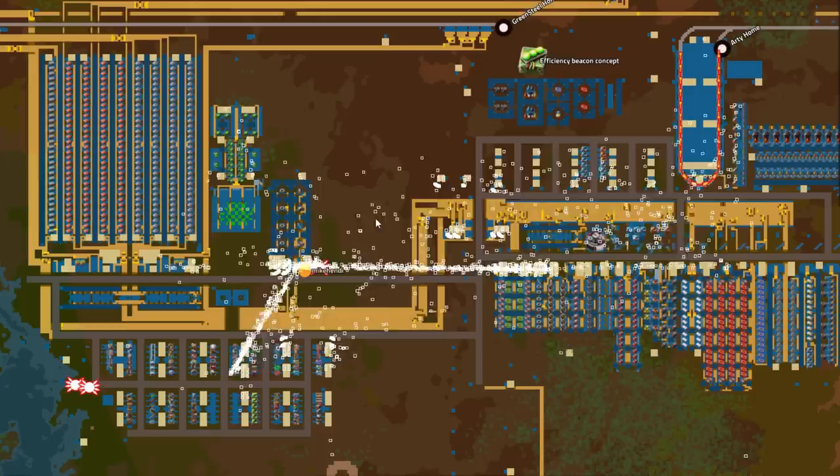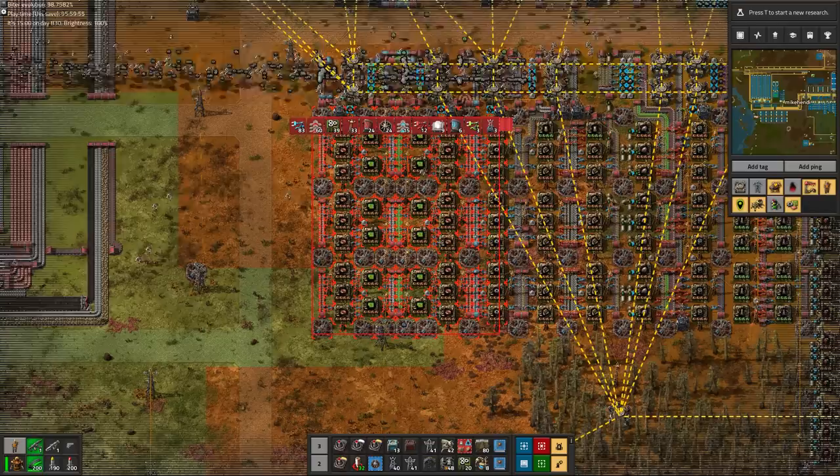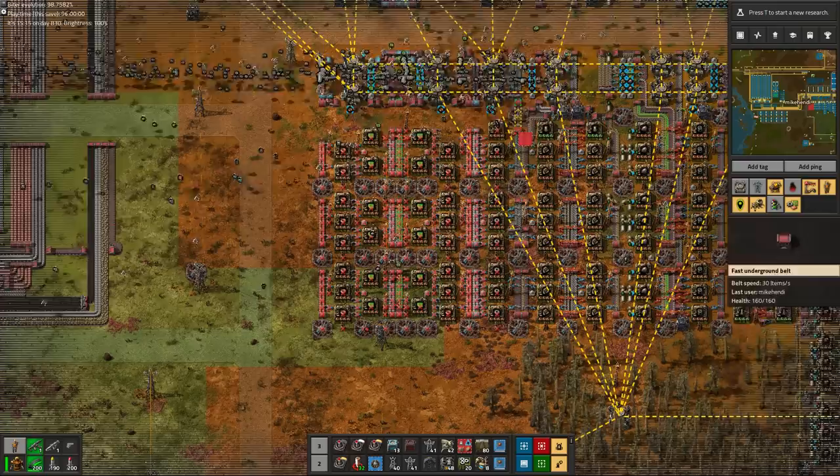The logistics bots remain busy for a while still, but we can also give the construction bots a project. With green chips being outsourced and iron gears theoretically being made at the green base — if I hadn't missed that underground belt — we can deconstruct these production facilities at the smoggy red base now.